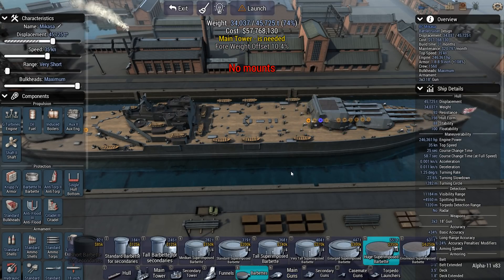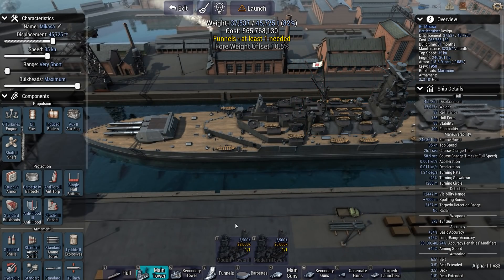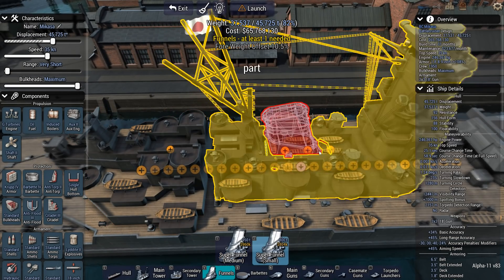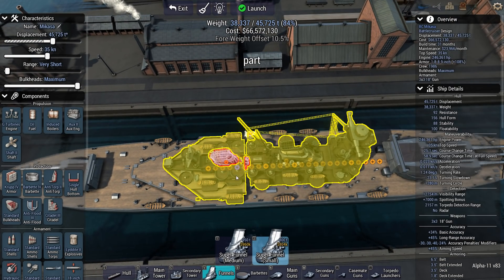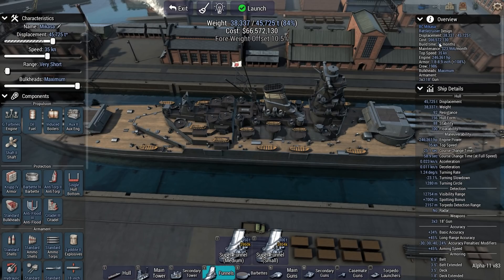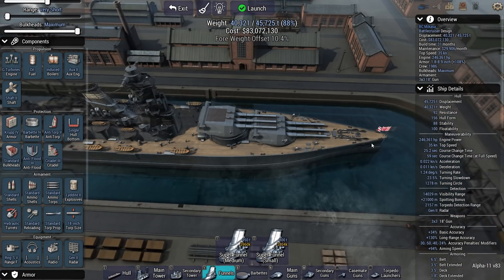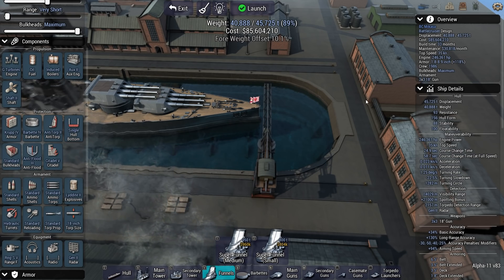We can just move this, move that, put the main tower on — done. Throw on a funnel, though it couldn't fit at first. I cannot put one of those in the secondary tower — no, not even close. Build time: 31 months. So we're still fine. What if I add stuff like radar and rangefinders? Still 31 months — excellent. I do want to go for an all-or-nothing citadel. That puts it at 33 months, and of course I'm not quite done with designing the ship.